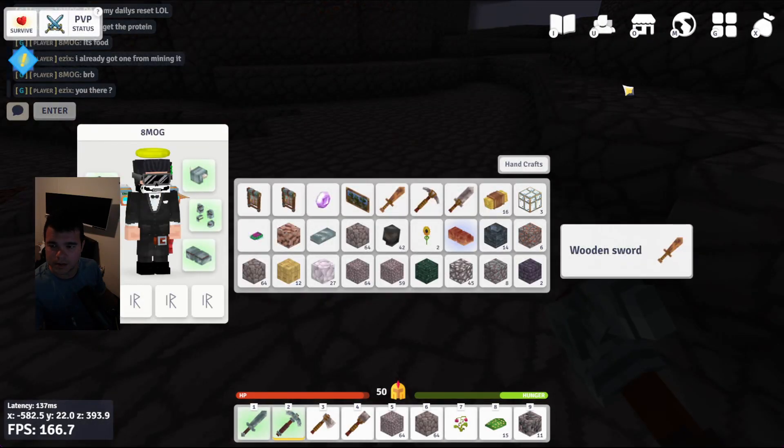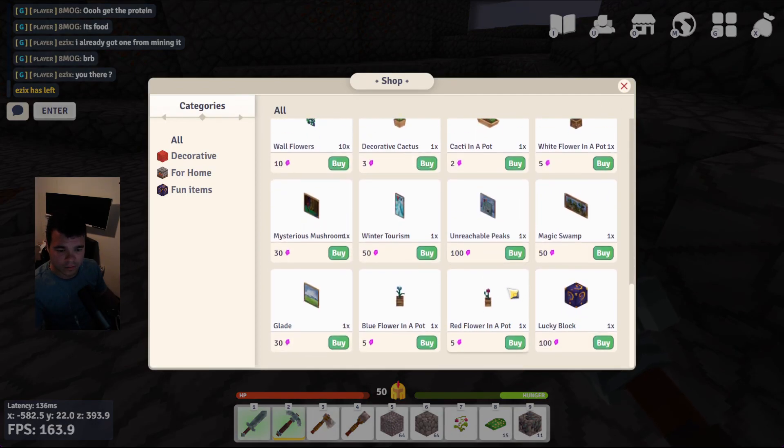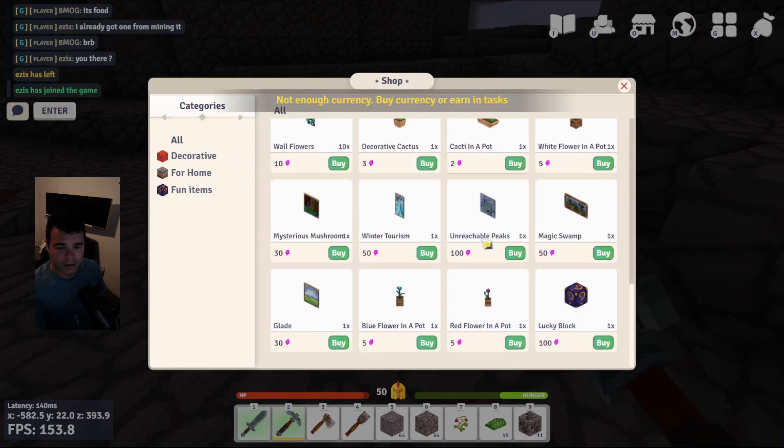So now if you press O — actually I don't know exactly how to check the Chrystix balance, but we do have Chrystix. If we scroll down we might be able to buy one of these — nope, not enough currency.